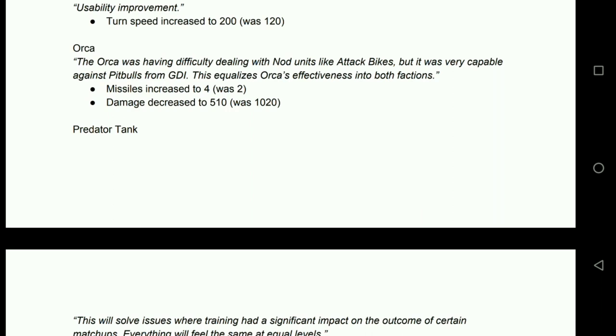Orcas: missiles increased to 4 from 2, damage decreased to 510 from 1020. So an Orca's overall damage is still the same — this just means it can kill more than two things in one go. Anything it would kill in one and a bit hits it now kills in three, leaving that extra rocket for faster reload time or hitting something else quickly on the way past.